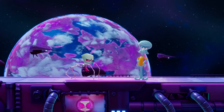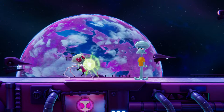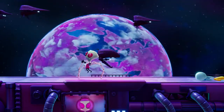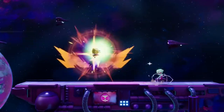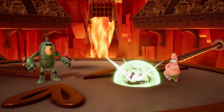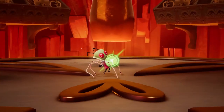Last but not least is Zim's down special: EXPLOSION. It's a slow explosion. This move places a devastating explosive device into Zim's hands. The longer the special button is held, the bigger and slower the explosion will become. When you use the slime version, the explosion starts out with about half of its maximum charge.